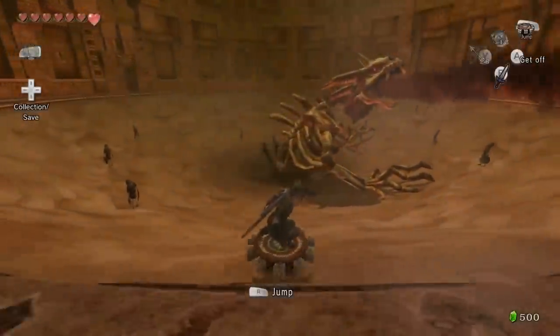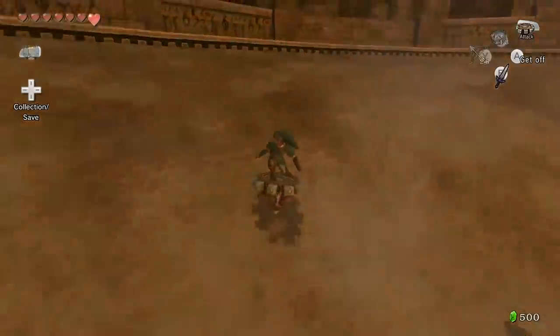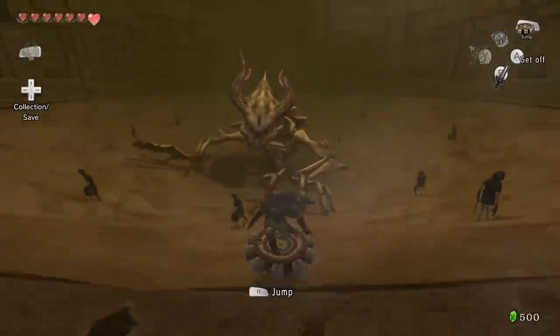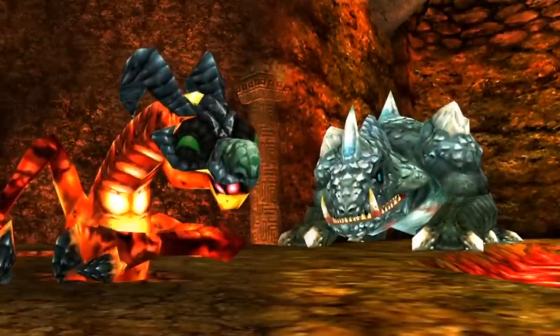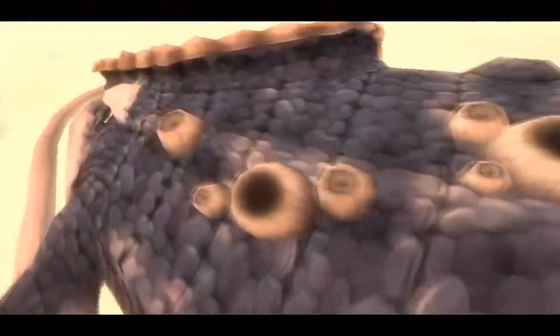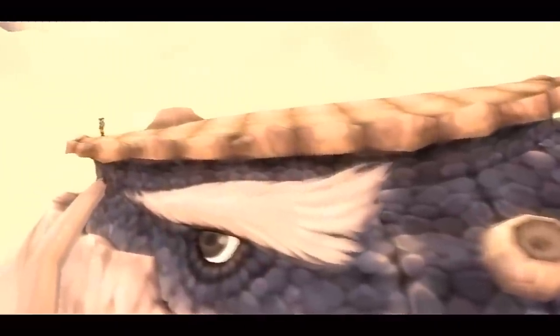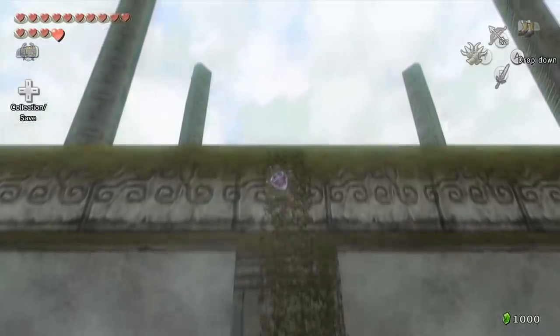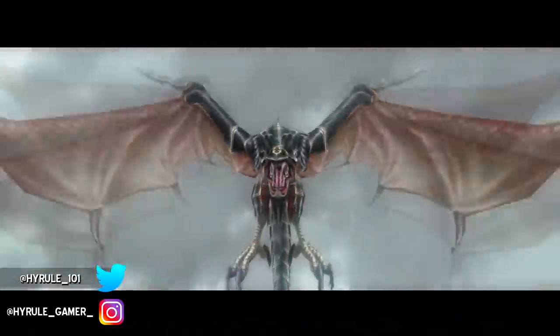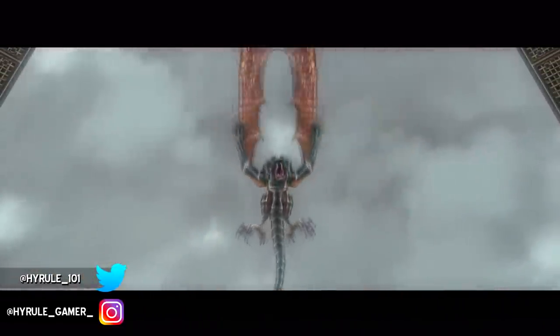Now that we have a full analysis, we can begin comparing Stallord to monsters of the past and see if there are any relevant connections. The obvious things to look for are size and shape. Stallord is clearly huge compared to Link, so we are realistically looking at Stallord being some sort of Dragon or Dodongo, two of the largest known creatures in the Zelda series. Firstly we should look at a creature found in the same game as Stallord, the Twilight Dragon Argarok. This soaring beast of the skies is the boss of the 7th dungeon, the City in the Sky, and shares some similarities to our land-born friend Stallord.